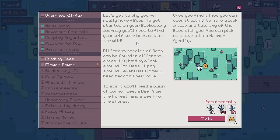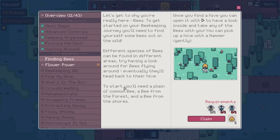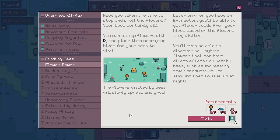Go finding bees — let's get to why you're really here. To get started on your beekeeping journey, you'll need to find some bees out in the wild. Different species can be found in different areas. Try looking around for bees flying around — eventually they'll head back to their hive. To start, you'll need a plain old common bee, a bee from the forest, and a bee from the shores. You'll also need flowers — the flowers visited by bees will slowly spread and grow, and with an extractor you'll be able to get flower seeds and discover new hybrid flowers. It's not just the genetics of the bees — it's also the genetics of the flowers.